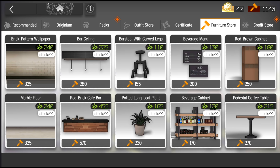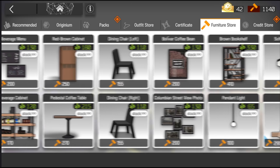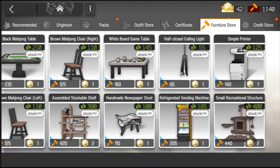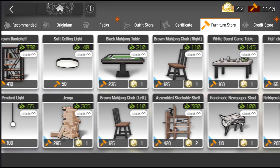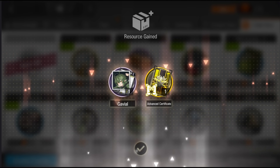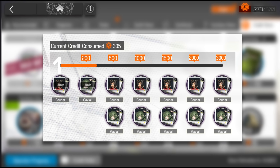Moving on, we have the furniture store. This one is fairly straightforward — you use hammers and bolts to get decorations to decorate your dorm and upgrade its ambience. Upgrading the ambience increases morale regeneration and gives you some extra credit every day. You can also buy some furniture with Originite Prime, but generally speaking that isn't a great idea since all the hammers are farmable. Finally, we have the F credit shop — simply buy out all the discounts and the operators that appear within the shop.